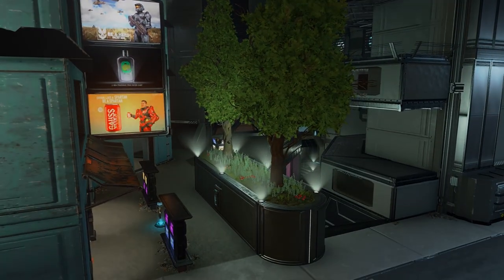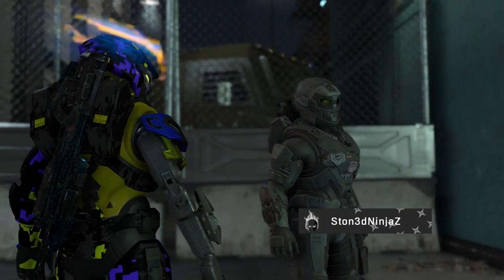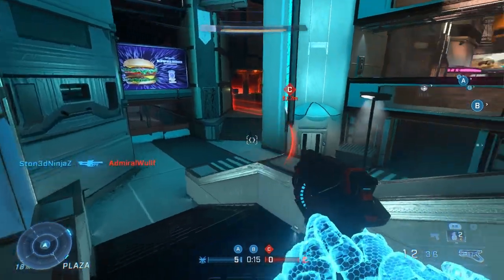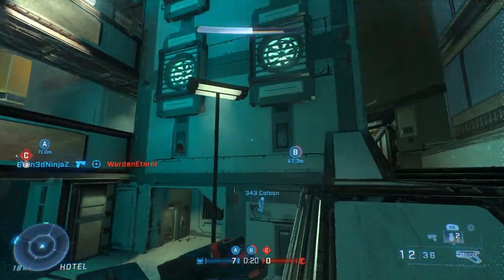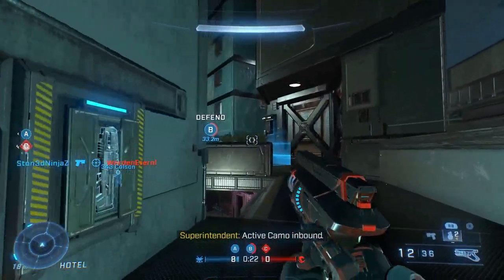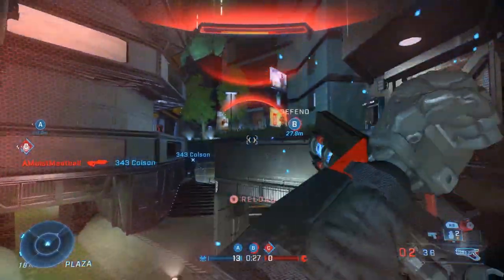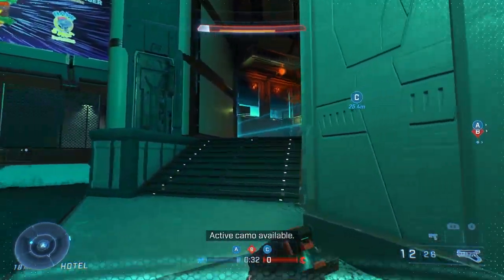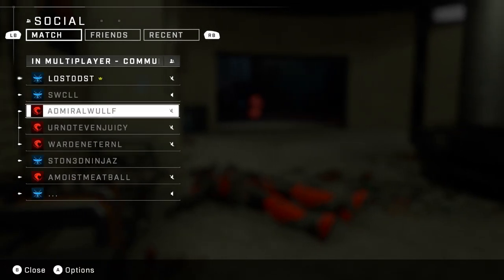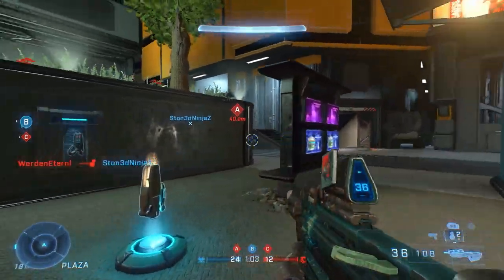So here we are on the next new map they added, which is Vagabond. Someone already left and we got a bot on our team. Holy smokes. So this one's more circular — it feels like a giant circle. This one actually feels... Yeah, so far I really like the layout of this one a lot more. Oh my goodness, there's like three guys over there, let's get out of there. See, there's a party of three — I'm constantly matching parties and it's not very enjoyable.